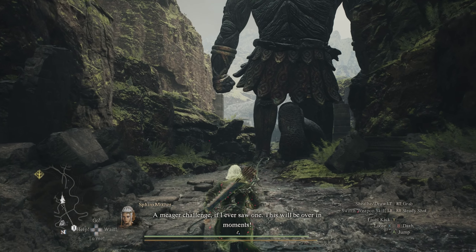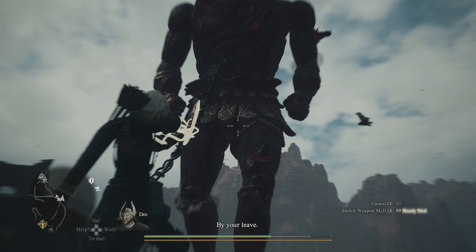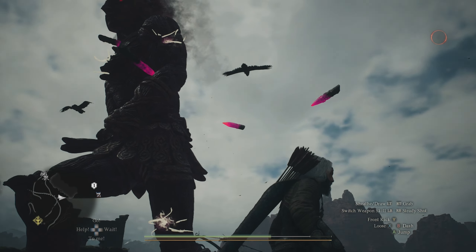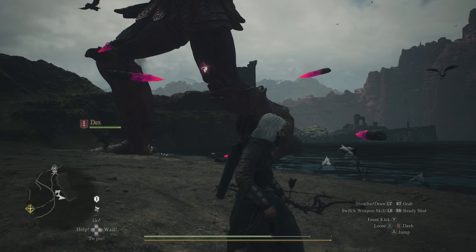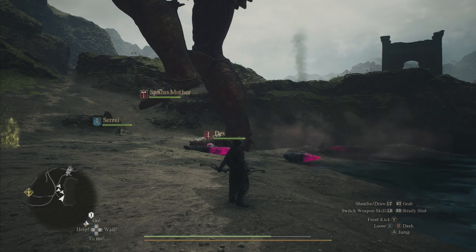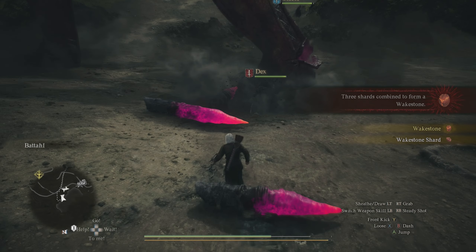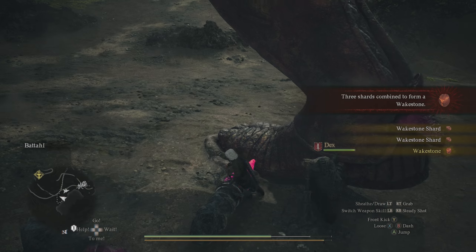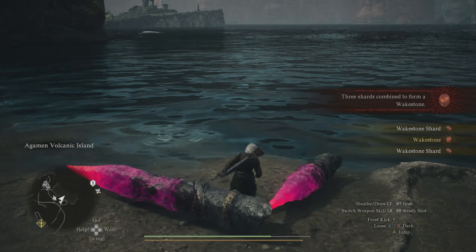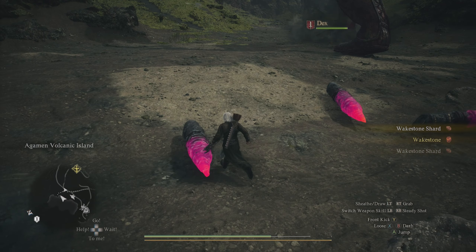The Unmaking Arrow is the easiest way to do this. Another thing I want to point out is that all the spikes inside of the giant stone monster are actually Wakestone Shards. So if you wait until the monster makes it to the beach and then you start taking out all the spikes — especially if you're using the Unmaking Arrow where they all fall out at one time — you'll be able to collect them all. If you wait until he gets on land and all the spikes pop out at the same time, or you take them out individually, you can actually go and collect those Wakestone Shards. Just something to know if you're trying to collect those.